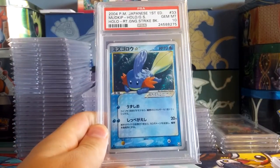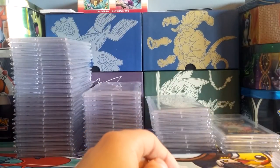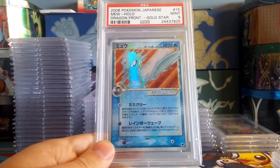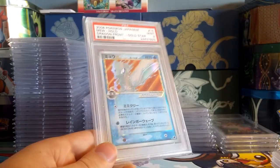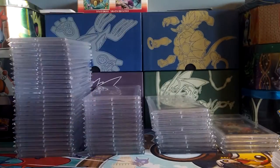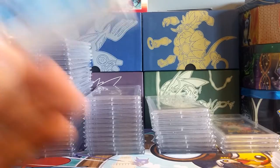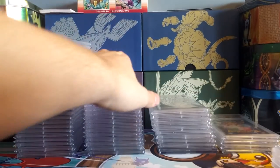Getting into a couple gold stars here — Gem Mint 10 Mudkip from Rocket Gang Strikes Back. Rocket Gang Strikes Back is probably the set that I have completed the most in PSA 10. Next is a Natu Gold Star Mint 9 from Dragon Frontiers unlimited edition. Eventually I might send this one in for a regrade — the centering is really nice and there's really nothing wrong with this card, so it could easily come back a PSA 10. But a 9 for now — very happy with it.